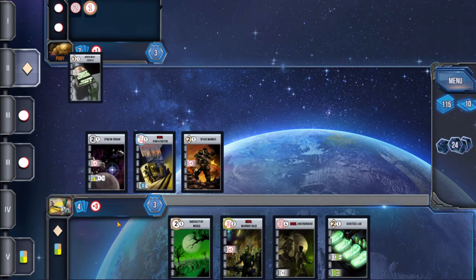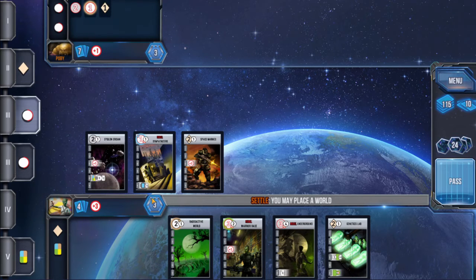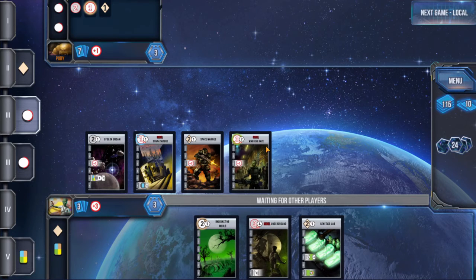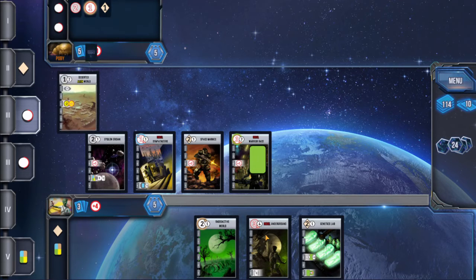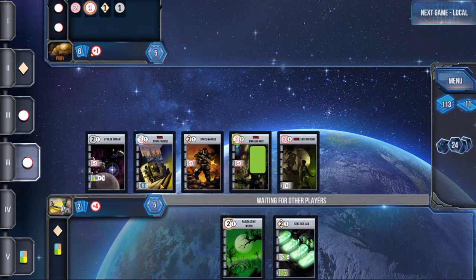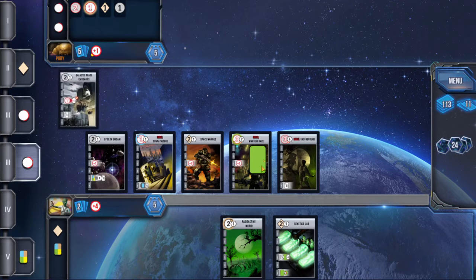He's gone with Investment Credits — that's a pretty good development for him. Let's go with Rebel Warrior Race here, and then we should be able to put Rebel Underground down as well, which works out quite well. We'll get a card off that and a card off this, and also a blue good. Then we can maybe get Genetics Lab, which will give us an extra card for trading.